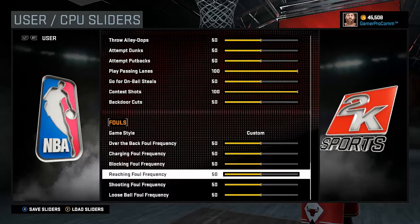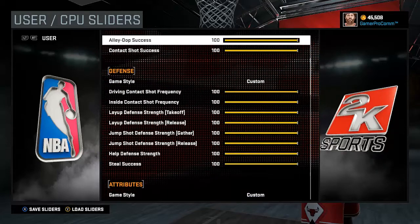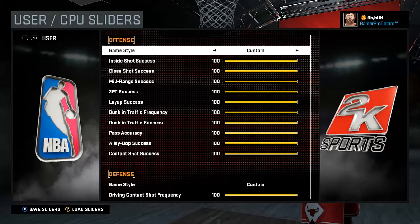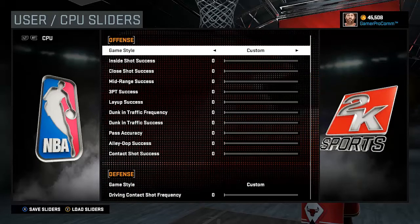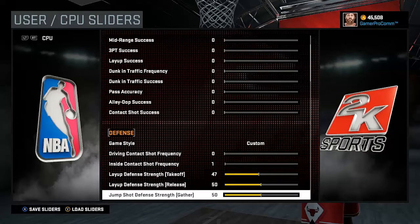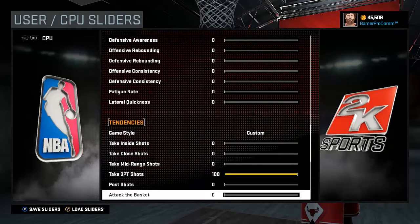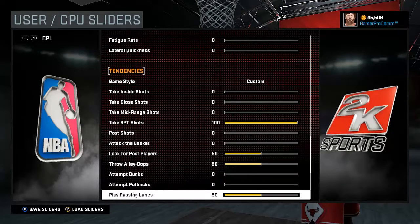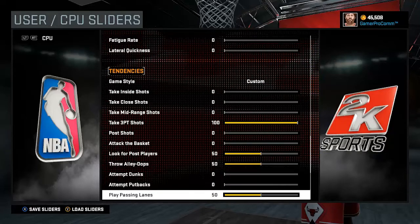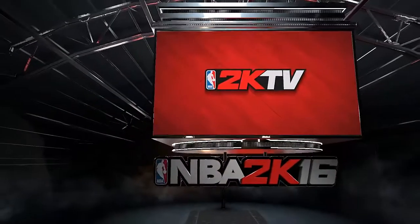The attributes — all this stuff in defensive game and offensive game — that's got to go up to make this a lot faster. For the opponent NPCs, turn that shit down. The only tendency I'd keep up is the three-point shot, which makes the game go a hell of a lot faster and easier.